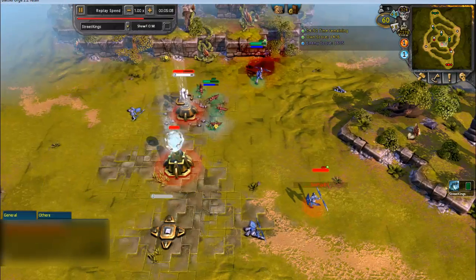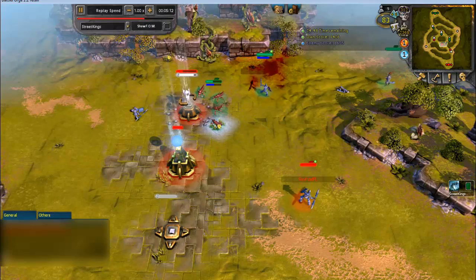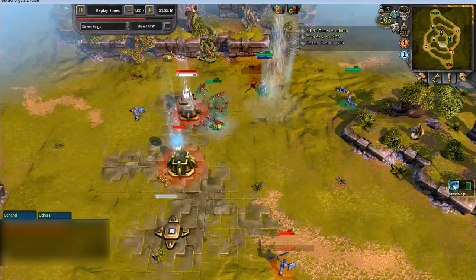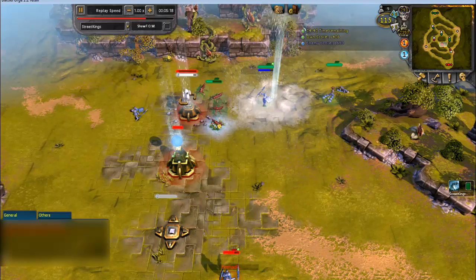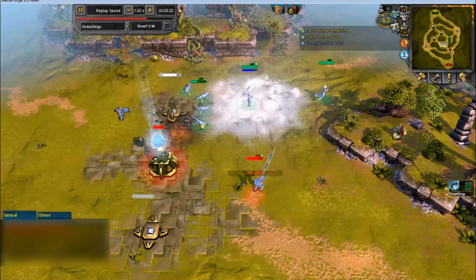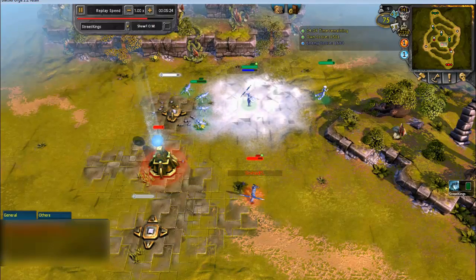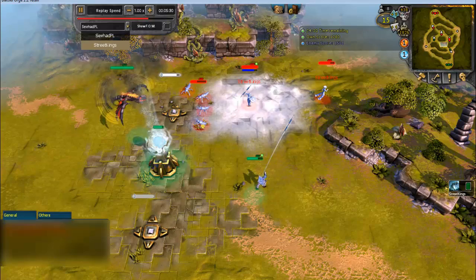My next Frostsorcerous, and I am still attacking his well. Here is Cold Snap. I play Eruption, destroying his Thrustwell. How much power does he have? Near zero.